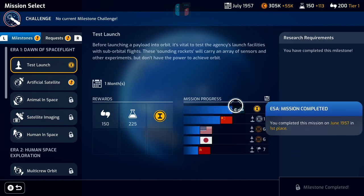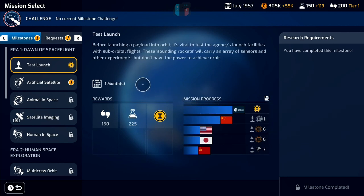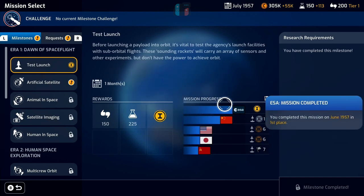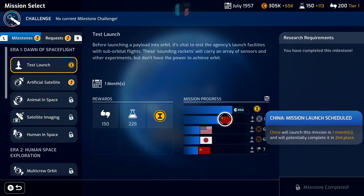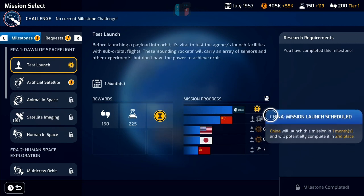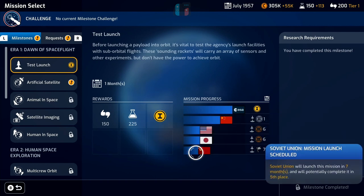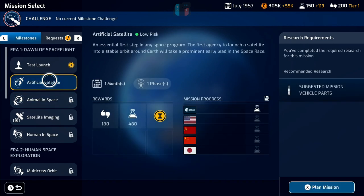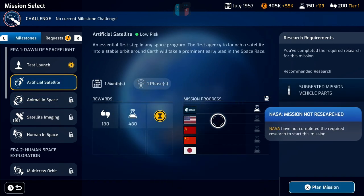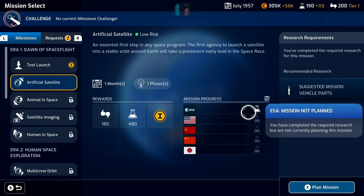We've also got this lovely league table showing how people are progressing. We can see on test launch — which we did — we actually won, we got first spot. China are looking like they're in pole position to take second spot, followed by NASA, Japan, and Russia bringing up the rear. On the artificial satellite, nobody has started doing much yet — only us, we've got the research done and haven't got anything planned out yet, which is fine.